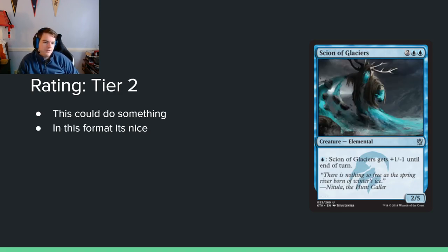Scion of Glaciers — 2 blue blue for a 2/5. You can pay blue and it gets +1/-1 until end of turn. We've seen how decent this ability can be at one mana. This costs blue, so there are limitations, but you generally don't need more than two activations. You need double blue to cast it, but this type of effect tends to be decent — you can make it a 3/4, which is really good for attacking, and it blocks well too. They printed a similar card in Brothers' War with a two-colorless activation cost, and that was unplayably bad. Creatures are worse in this era, and this blocks and attacks, so I'm going out on a limb and putting it in tier 2.